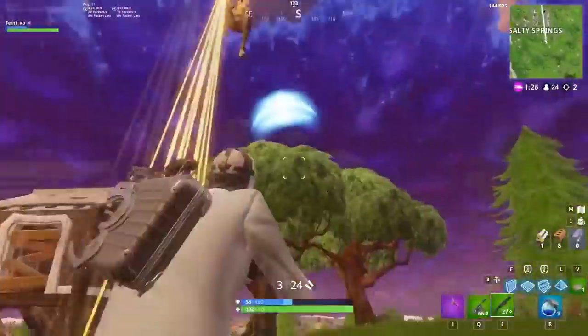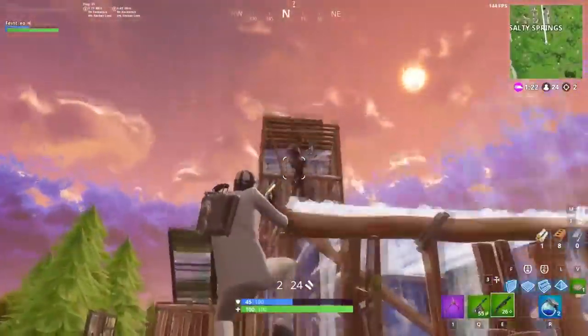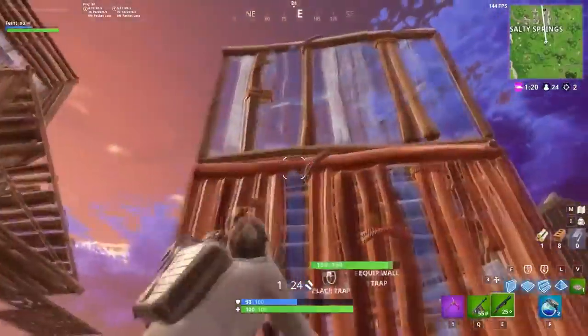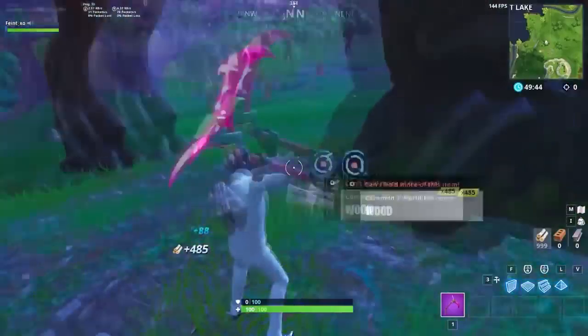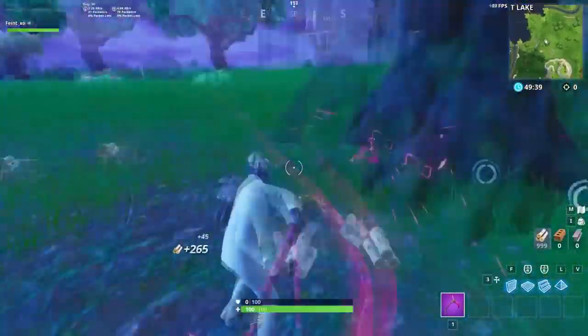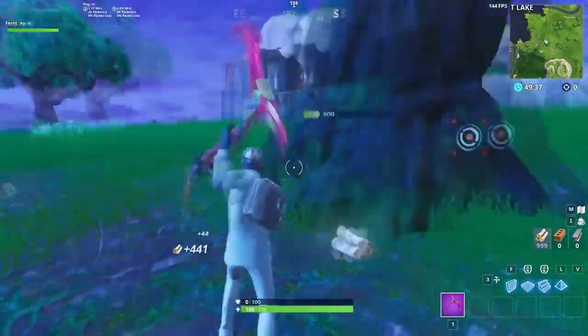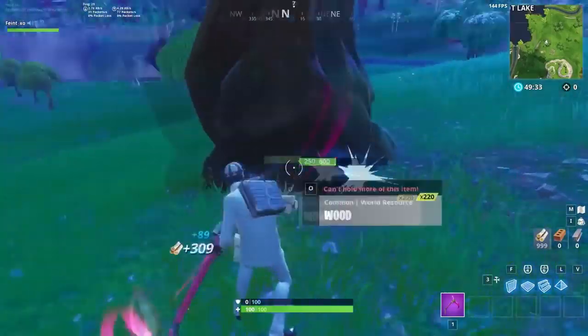Sometimes quick flicks are your only opportunity to hit good players who rarely leave themselves vulnerable to shots. Farming materials provides a great opportunity to practice your flick accuracy and make destroying trees a little more engaging. Pick a spot to hold your crosshair and flick to the circle right when your pickaxe is about to hit, every time.